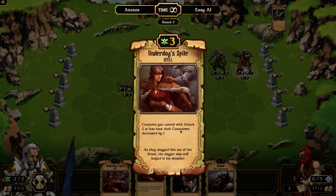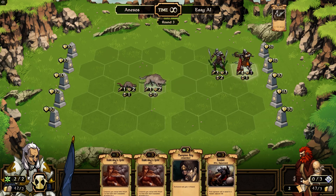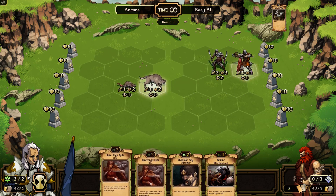This guy is going to decrease the countdown on all creatures with an attack of two or less, so that's good. This guy only has a one attack — that's going to decrease his countdown to zero, so he can attack this round. This guy can already attack this round.